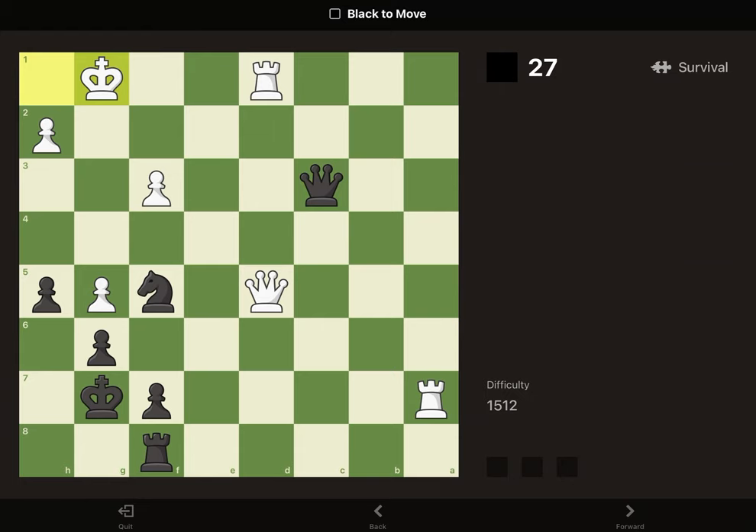In this position, we can play queen to E3, forking the king and the rook, and winning the rook.